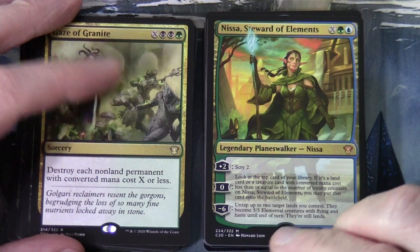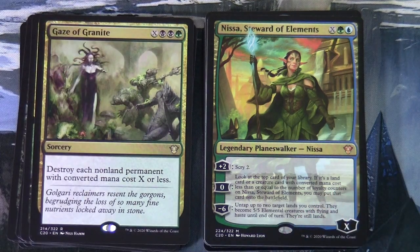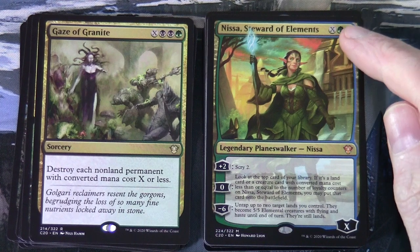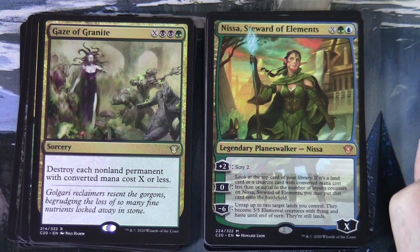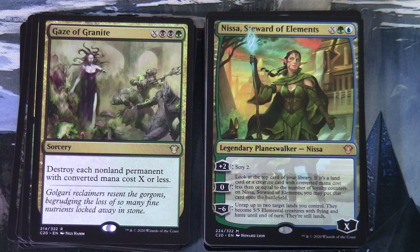Nissa, Steward of Elements is X green-blue, a Planeswalker with X loyalty. Plus two: scry 2. Zero: look at the top card of your library; if it's a land or a creature with CMC less than or equal to Nissa's loyalty counters, put it onto the battlefield. Minus six: untap up to two target lands you control — they become 5/5 flying Elemental creatures with haste until end of turn, but they're still lands.